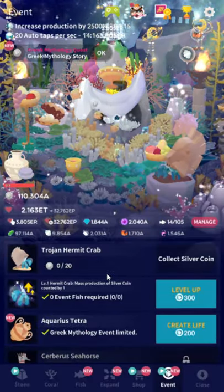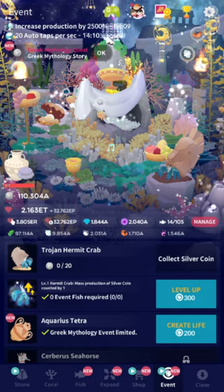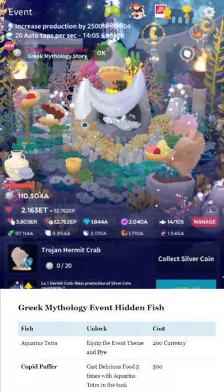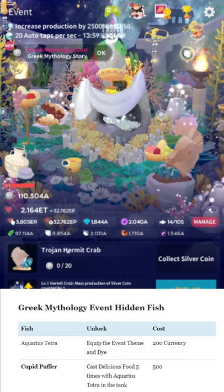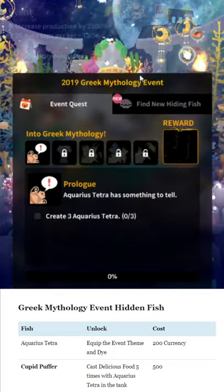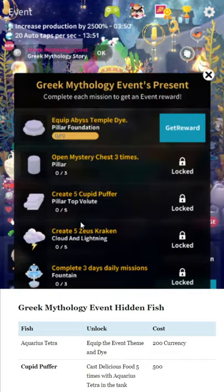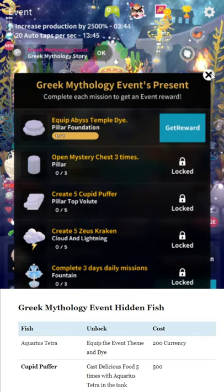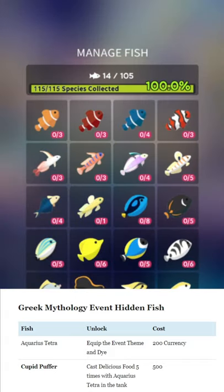This event works much like prior events. There is a written guide on my website that goes through all of the broad strokes and the individual unlocks — in fact we're going to pop that on screen right now. To begin, we're going to go through the hidden fish. Quick note: there's a quest here to unlock the big fish as always, and a quest to get the expand items as always.